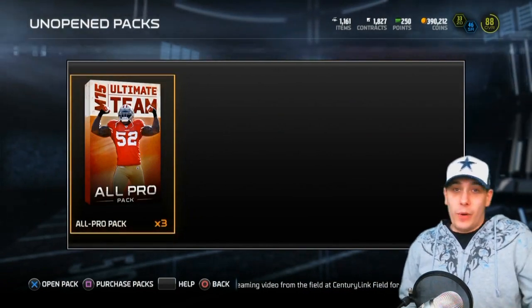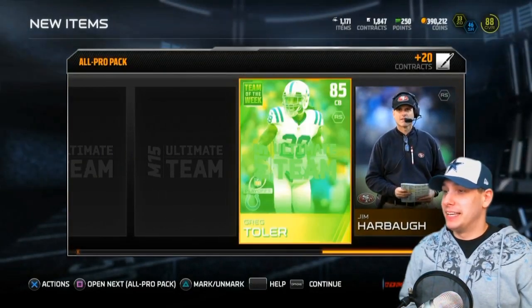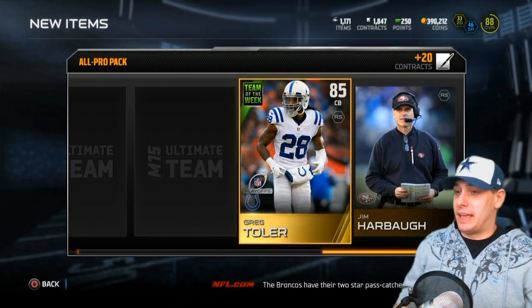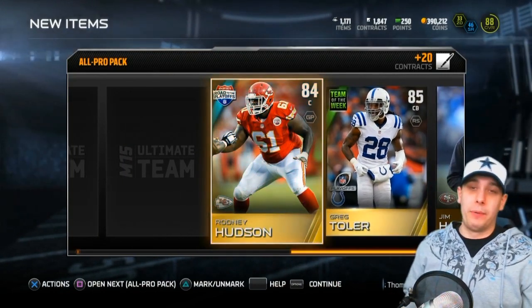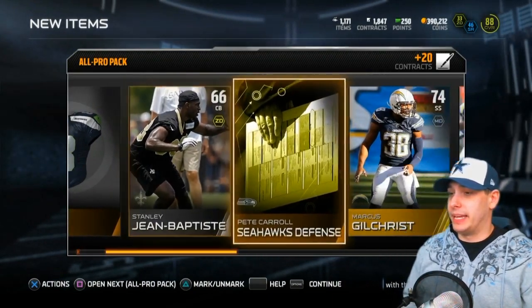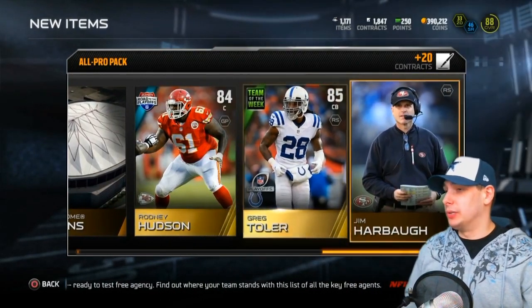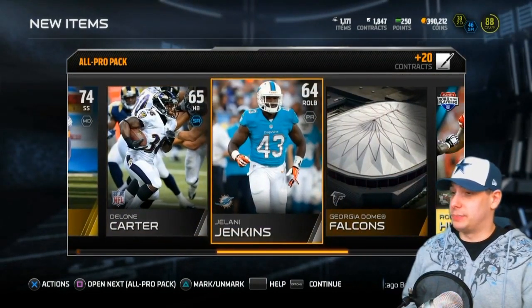We've got three more to go. What do you think — any chance I pull anything decent? We're gonna hit it from the back this time. We get another Greg Toler. I was saying I already purchased him but actually in hindsight I might not have since he's the defensive one — but you get my point, I purchased the items needed for the Gronkowski set. Let's see — Gilchrist... absolutely awful packs. Rodney Hudson and Greg Toler are our only items worth anything out of this pack. This is pretty brutal.